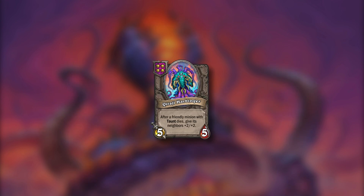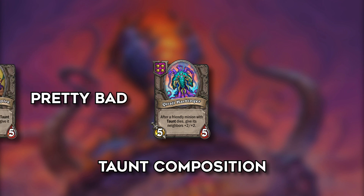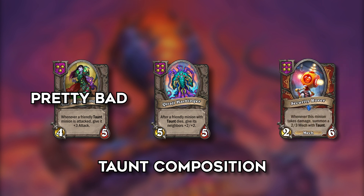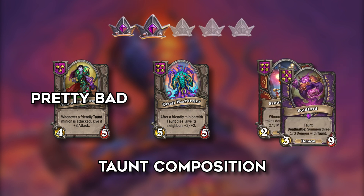Kira'ji Heartbringer is a 5/5 on tier 4 that gives plus 2 plus 2 to adjacent minions whenever a friendly taunt minion dies. So they're really pushing a taunt-based composition, but with neutrals? This one seems pretty bad at first but if you combine this with Arm of the Empire that gives plus 3 attack and a couple of Security Rovers or Void Lords, you can have a potential top 4 board. 3 points.